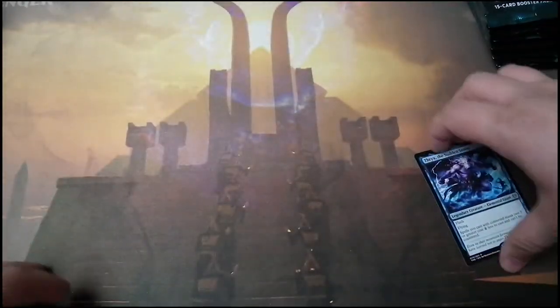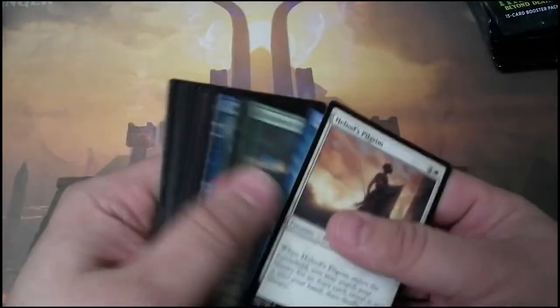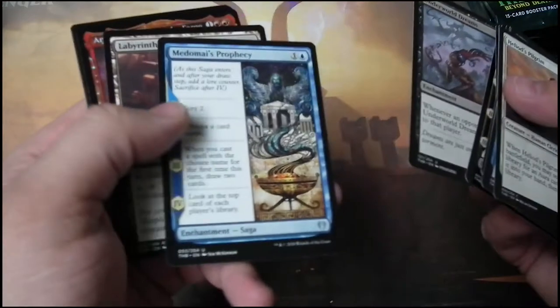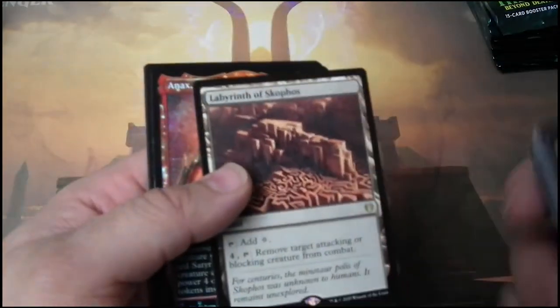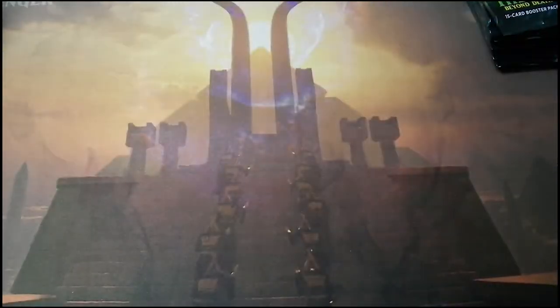So it was Pack 25. Sorry, MTG Strategist — I do believe that was outside of the number. Underworld Dreams — nice. Labyrinth of Skopho — so underrated. It's a Maze of Vith in Standard, actually better because it removes a blocking creature. Maze of Vith is a little cheaper on the cost but it only affects attacking.